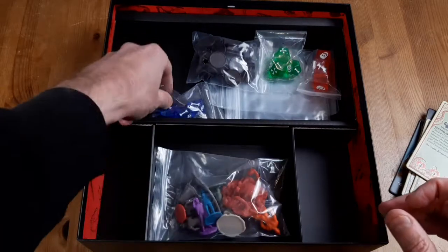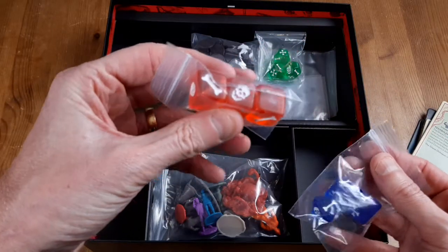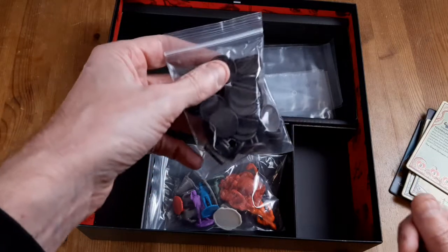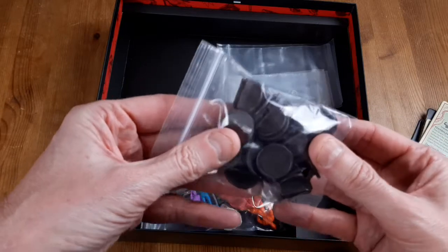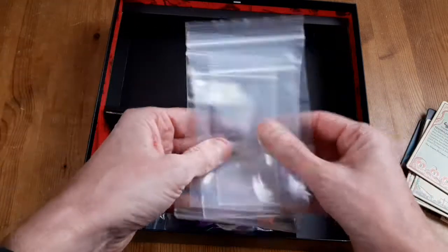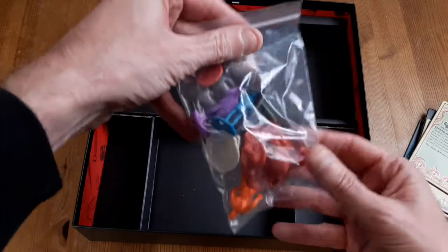And we have got some dice with bones and skulls on them - some red dice there, presumably used for combat, and some more green dice as well. Always good to have more dice. There are some plastic stands and some punch-out cardboard parts - I think there's some rats, skeletal warriors, and things like that. It's always nice when they give you all the spare plastic bags so that once you've punched all the counters out you can put them in these.